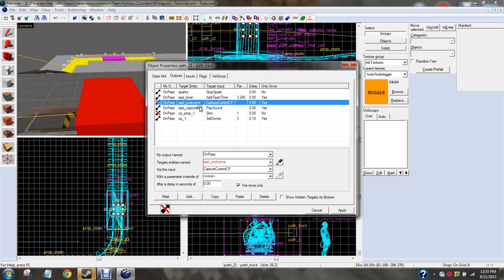On pass, push zone. We called it capture area — or something. We called it capture area. On pass, capture area, capture current CP.